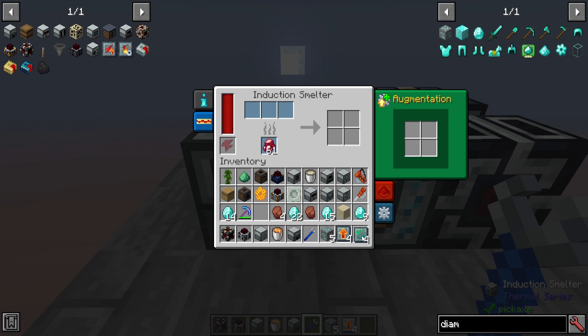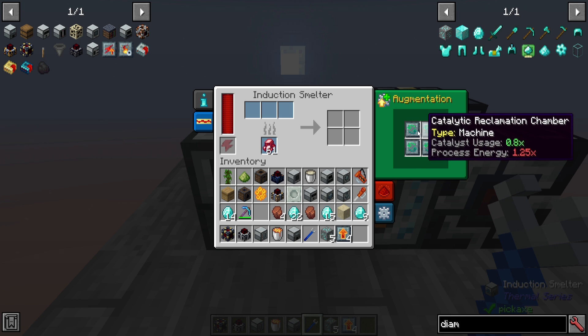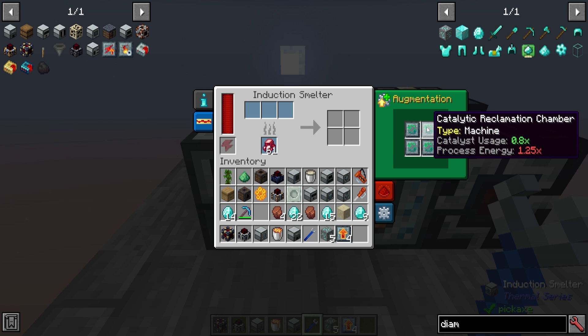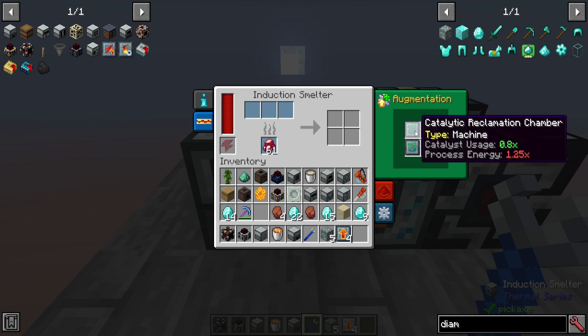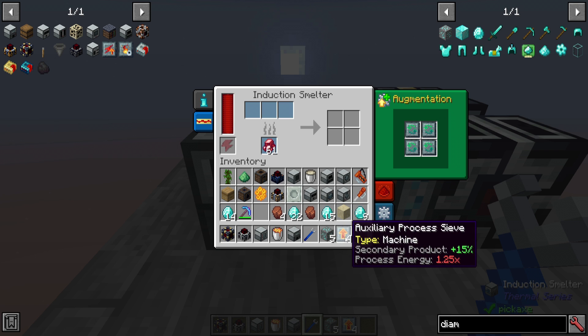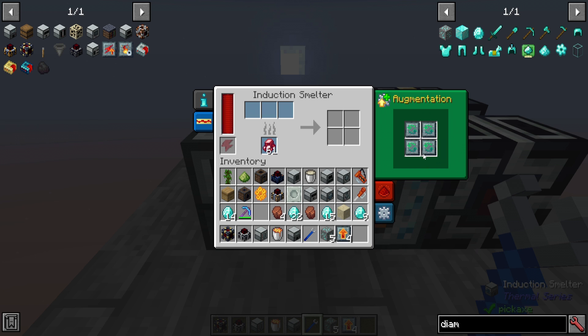Taking something like a catalytic reclamation chamber has a completely different effect — this just reduces the percent chance of your catalyst being used by 20%, but it does increase the amount of energy used. So you can either preserve the cinnabar with catalytic reclamation chambers, or you can try and get more secondary outputs like cinnabar using auxiliary process sieves. It's probably a good idea to have either of these stored and used separately, though you can of course mix and match them. But if you're trying to get a specific output, you probably want to maximize it.